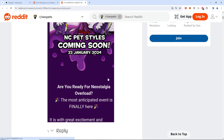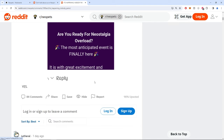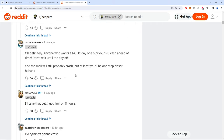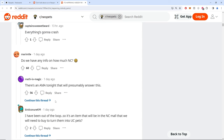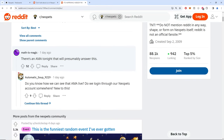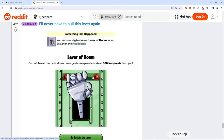NC pet styles coming soon — 'are you ready for the Neostalgia overload?' You can't change the old feeling of nostalgia, but it's like when Pokémon cards did Evolutions — giving back basically the base set and vintage sets from Jungle and Fossil. You got the old cool stuff, just with different stats. They did not tell us the price. 'I will never pull the lever again.'